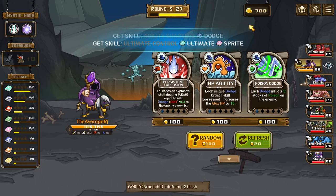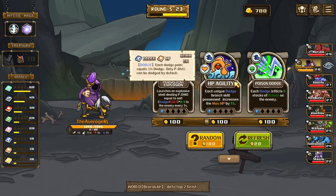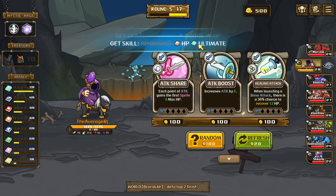Let's do this one because I'm going to be leveling up. Good stuff. Let's stop you from dodging — get ult, take ultimate. I think this is good too. I don't like any of these, so I'm going to do random. We got HP level.